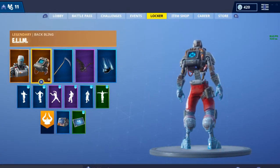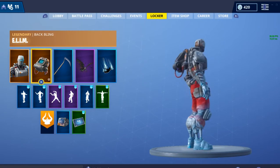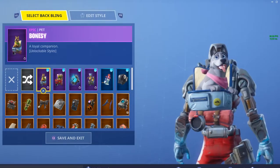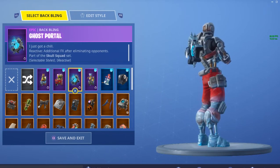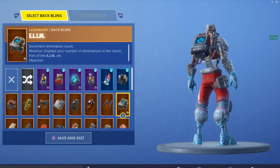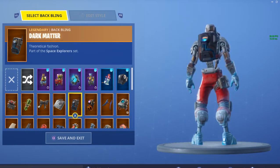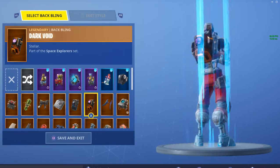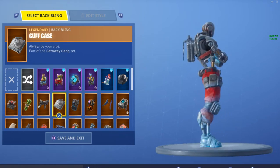We're going to be talking about what this skin goes good with for back bling-wise out of all the ones that I have, and then what the back bling goes good with out of all the skins that I have. So first, let's do the back bling. Bonesy? No. Any of the pets don't really go good with it. The ghost portal — maybe it could go good with it, but I don't know. Cake? No. These two really apply with the Moonwalker. That could possibly go with it.